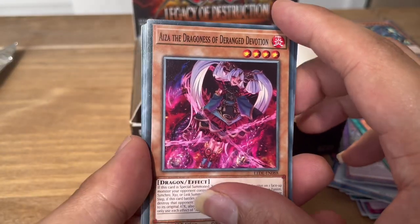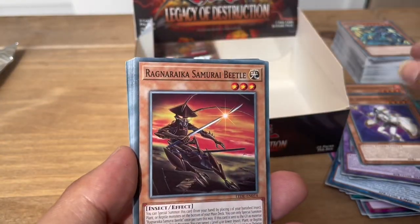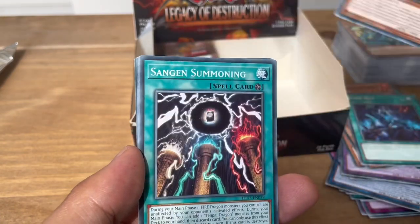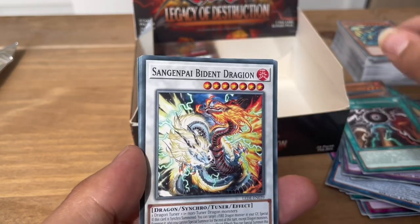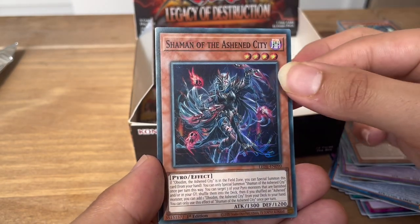Next pack: Aizer the Dragoness of the Range Devotion, Weiss the Lightsworn Archfiend, Ragnarika Samurai Beetle, Blink Out, Goldoyle the Steel Seismic Smasher, Sangen Summoning, Sangen Pipe Biden Dragon, Tenpai Dragon Phadra. And Shaman of the Ashen City — super rare.